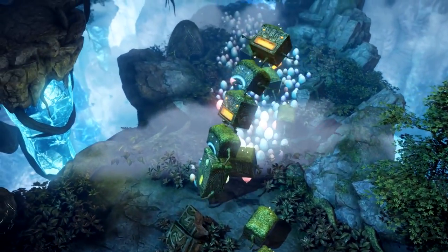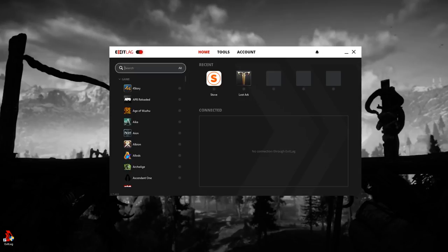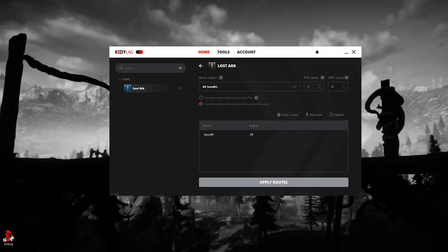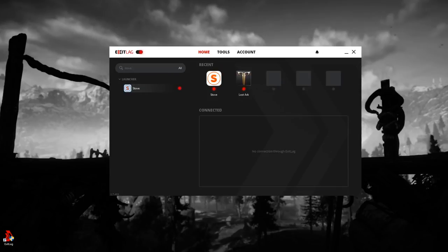I'm currently using Exit Lag, so I'll quickly go over how to use that specific VPN. Install it, start the program, and in the top left search bar look for Lost Ark and select it. Then on the right, specify Korea and hit Apply Routes. The pip underneath the icon turns red to let you know it's active. We're also going to need to set it up for Stove, which is the application that Lost Ark uses as a launcher. If you're using a different VPN, it'll probably be different since it's not so application specific, so Google will have to help you out there.